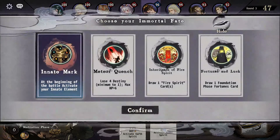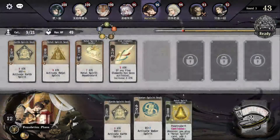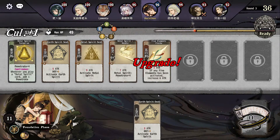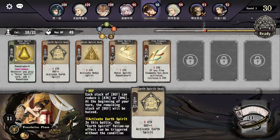Let's break through — innate mark, of course. Beautiful, this is gonna go well. It's a good upgrade. We get four penetrate every time I play a Metal Spirit — add one. Not bad.